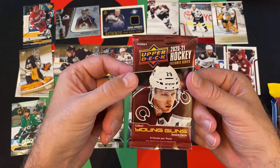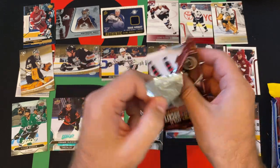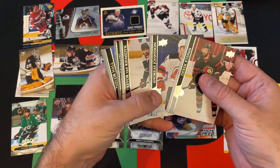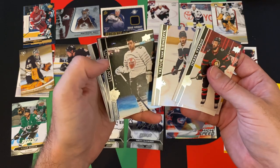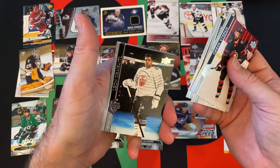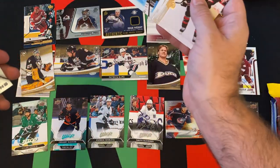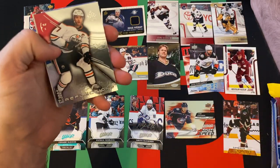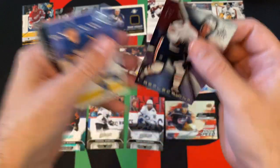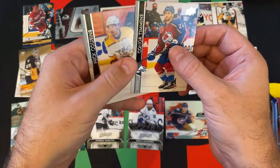Next up we got 2020-2021 Extended. Starting off with Derek Stepan, Anders Johansson, Trevor van Riemsdyk, Leon Draisaitl — I always forget how to say his name. We got the Reflections of Connor McDavid — that's a cool card. Taylor Hall, backing you still with the Sabres, Connor Timmons, and Nick Cousins.